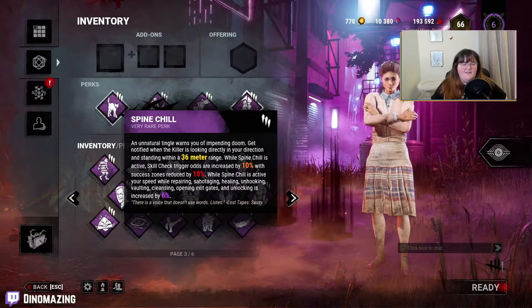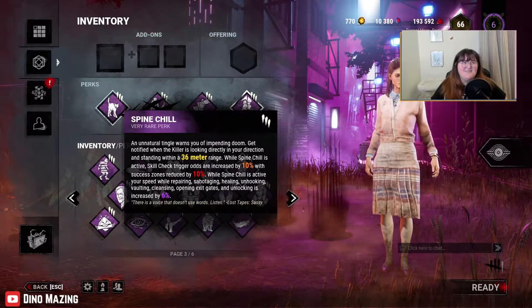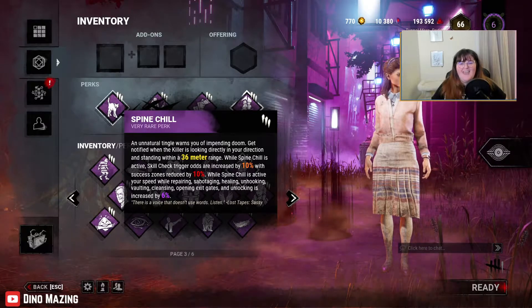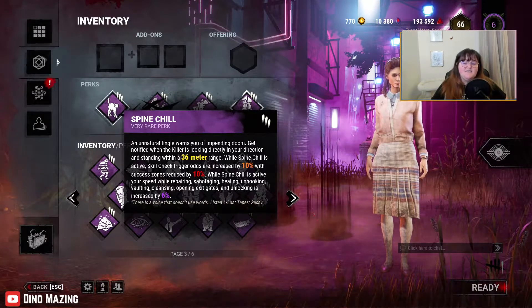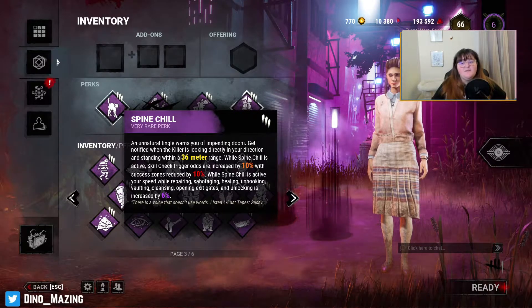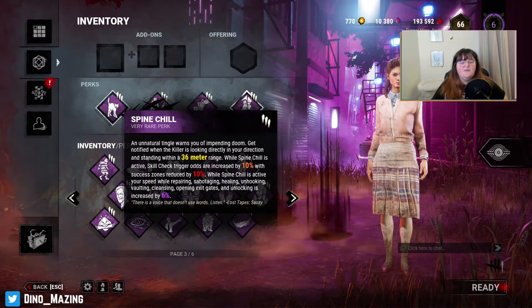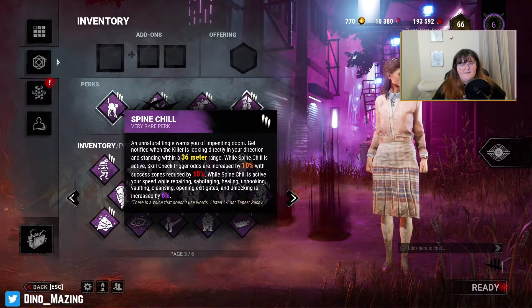Any other killer is just going to have a 32 meter terror radius or smaller. Spine Chill also increases the skill checks you get, the perk is going to light up as a notification that it's active, and you're going to be doing things six percent faster — so if I'm working on a generator, the progression bar is going to be yellow.